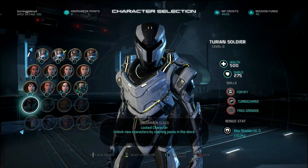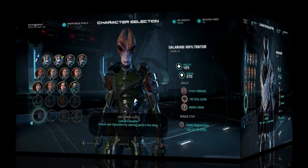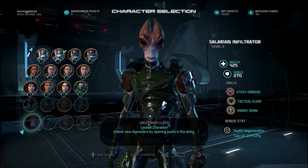Then we've got the turian soldier with normal 500 health but a little more shields at 275. It's got fortify just like the krogan had, turbo charge, and frag grenade — all skills I've explained. Then we've got the salarian infiltrator with a little less health at only 425 but more shields at 270. They've got sticky grenade, tactical cloak, and energy drain.